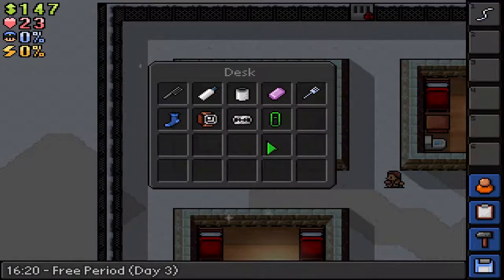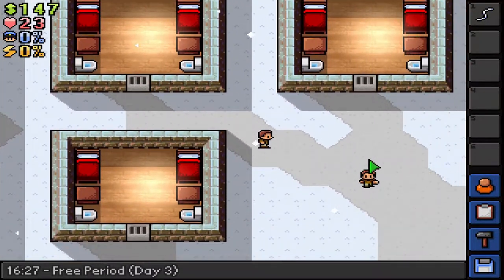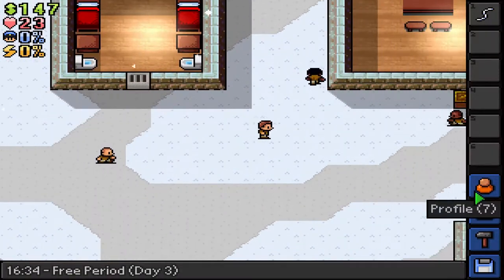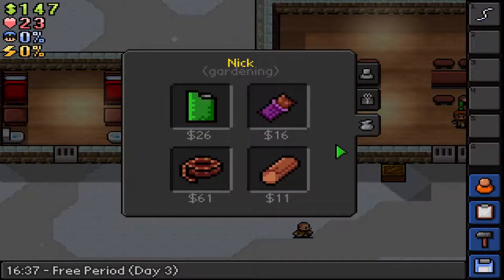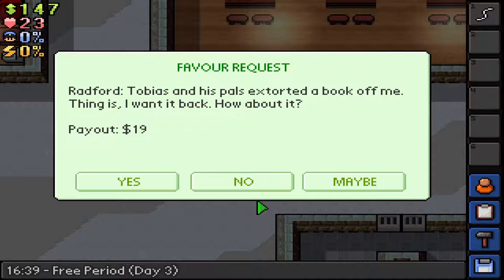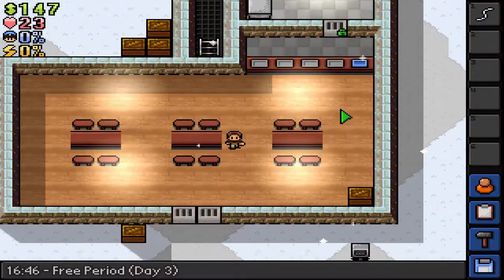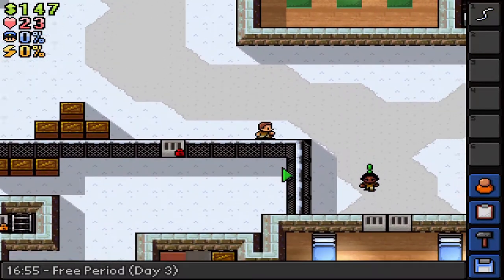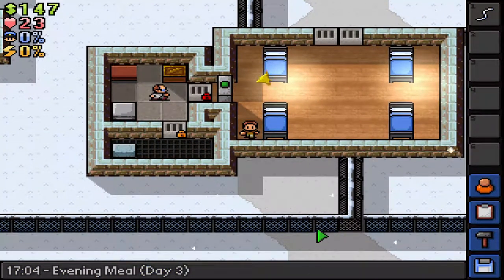I'm still looking for that wire but I can't seem to find it anywhere. I'm hoping that at roll call we'll have someone to sell us stuff. No, don't need any of that. Tobias is my roommate. So let's actually, while we still have free period, go down here and quickly take a look. Here we go — this is the fence that we want to cut through.